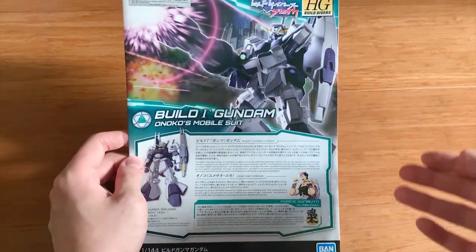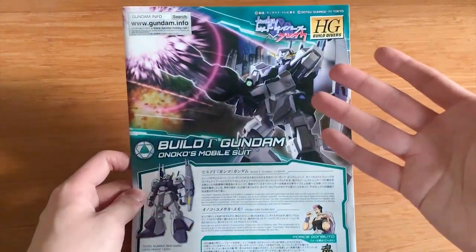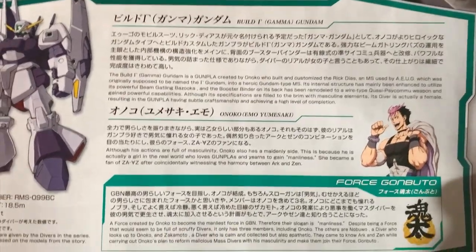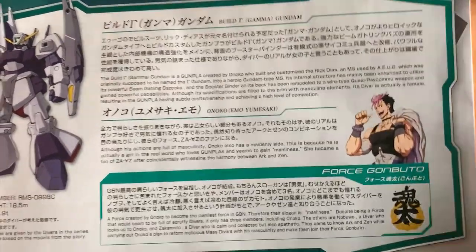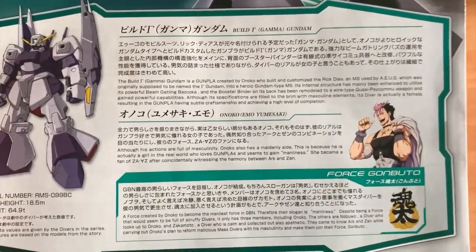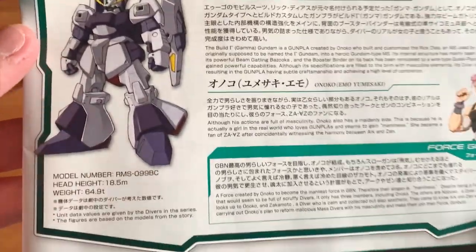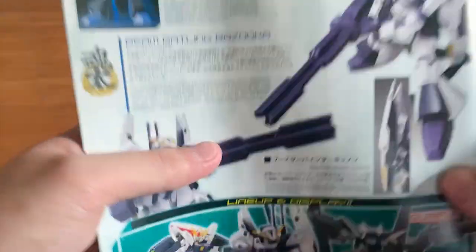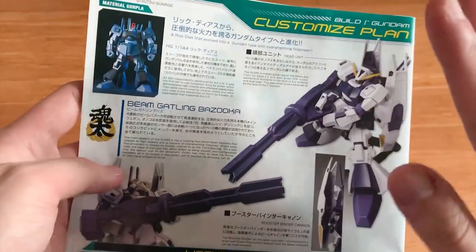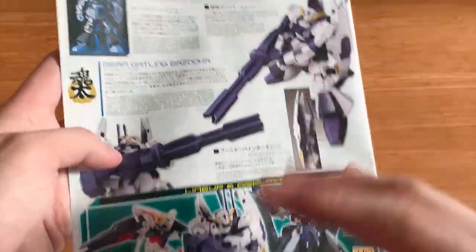Here's the instruction manual. Just like the normal Build Divers, we got the box art and the details about the builder and the team that he is in. You can just pause it here and take a brief look. Flipping to the back, we have the material Gambler Rick Diaz, the customization plan, the weapon introduction, and the color guide down here.